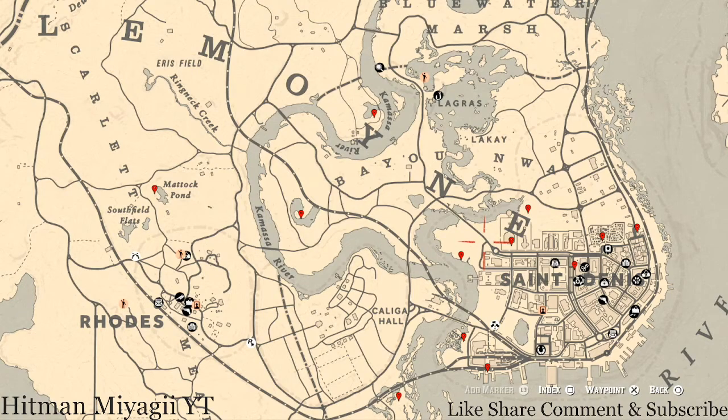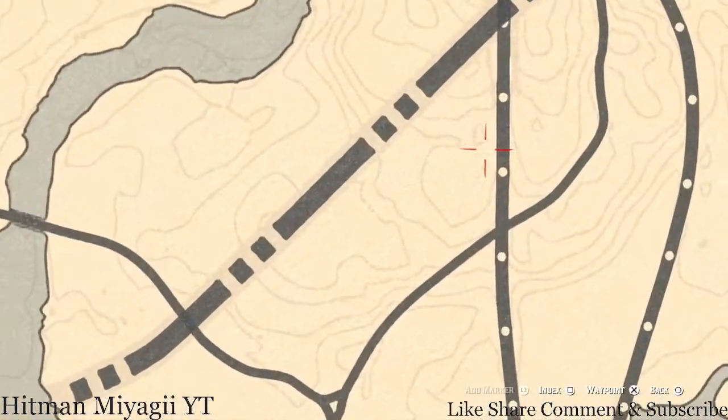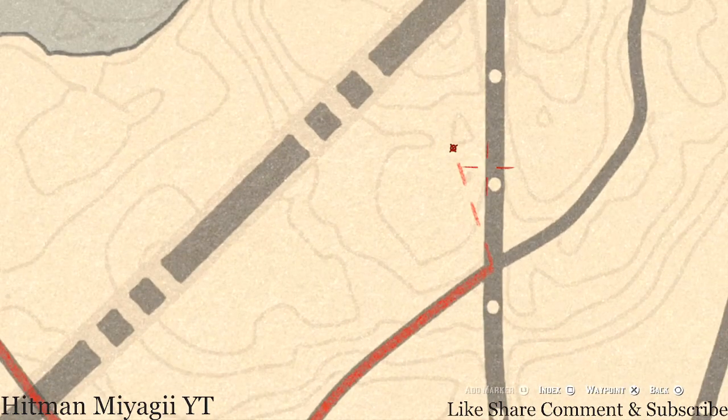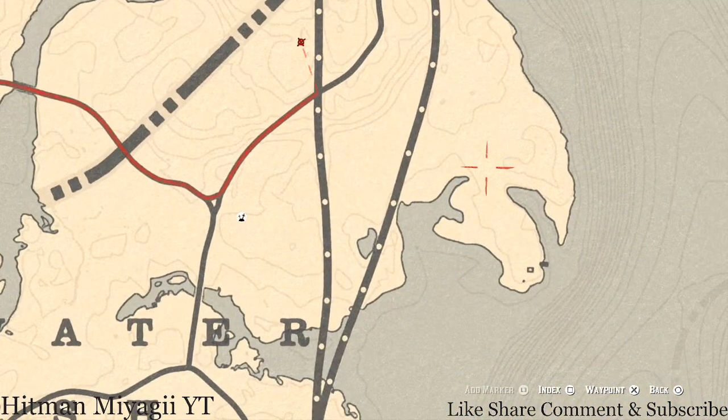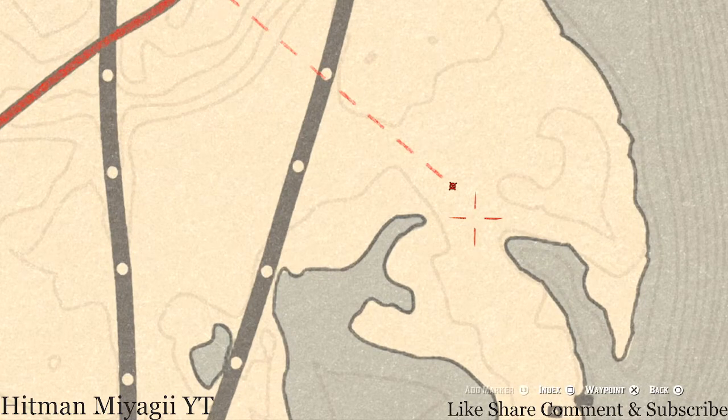Let's get to the things we'll find across the Lemoyne area of the map. First, I'll tell you a couple that I don't have marked. There's a coin right here at this location — it's underneath or in between a clothesline. Go in the middle of that clothesline, pull out your metal detector, and that's what you'll get. A little bit down from there at this next location, you'll get a random fossil with your metal detector.